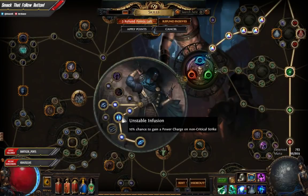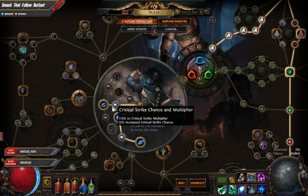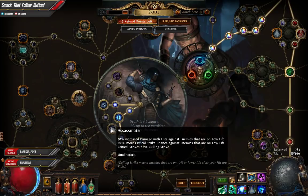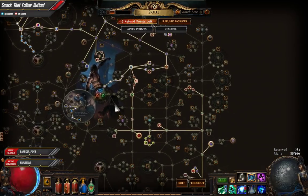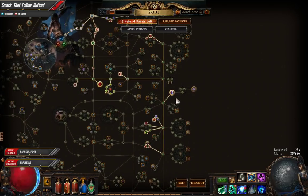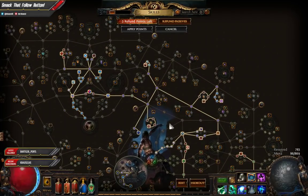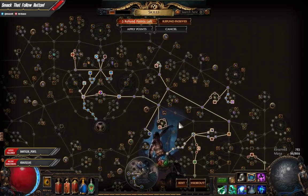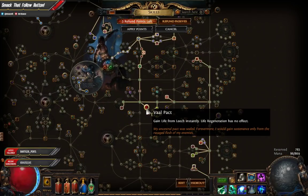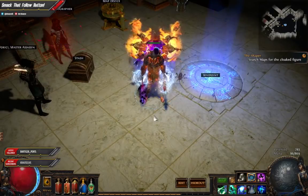I went with Assassin for the extra critical strikes and power charges as well. I actually don't even have this on Uber. What you're seeing here is my skill tree — you guys can pause if you want to follow this yourself. The skill tree will be changed a little bit in 3.1, but without Pact you probably won't really need it. Try to get as much life as you can, and evasion is also very much needed.